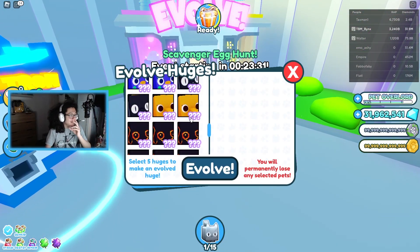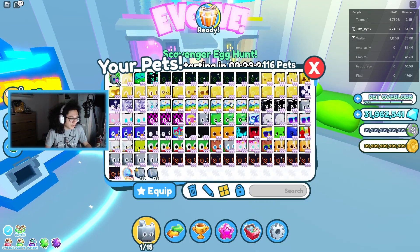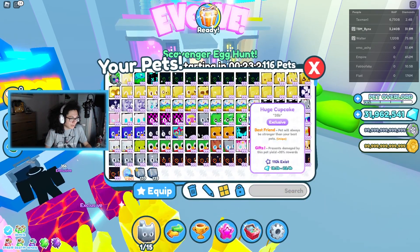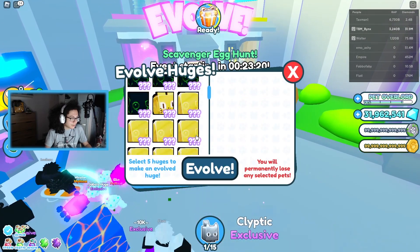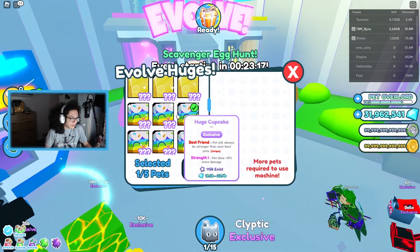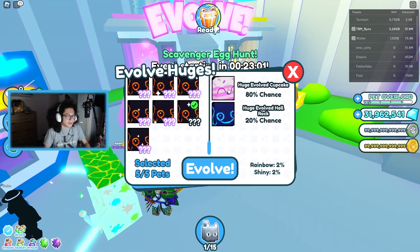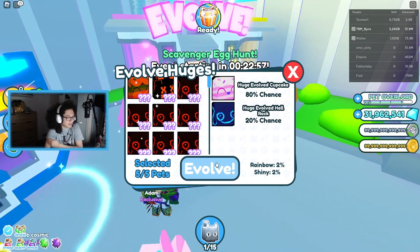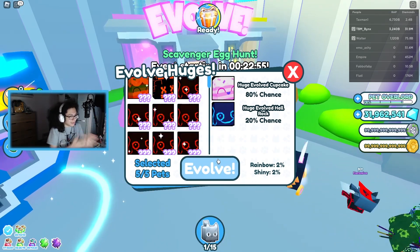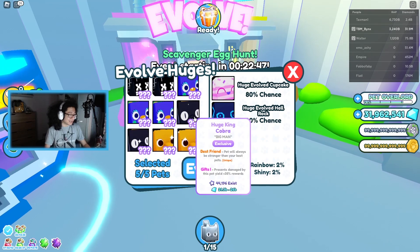So the next big thing is going to be evolving huges. I'm going to evolve some huges today, so let's get started. I'm only going to evolve one huge — I think we're going to get a huge evolved cupcake. That's a pretty good chance. I just want to get this huge evolved cupcake so I can go with my little cupcake. And a huge heron, which is rising quite a lot.